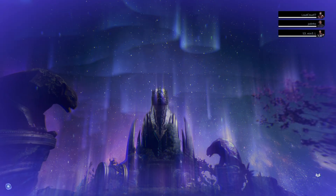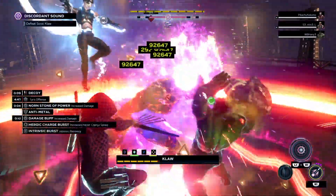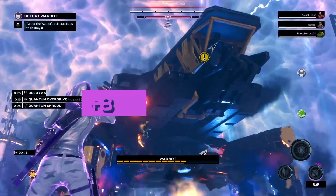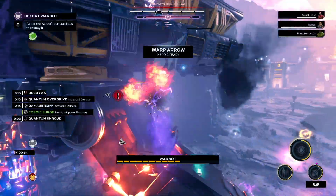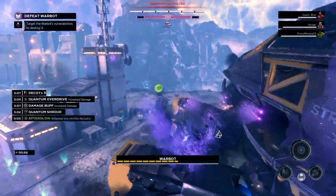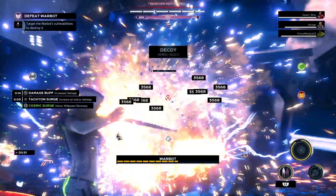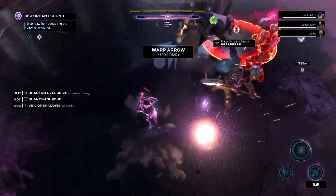Before we leave, one quick tip: make sure you enter your damage buff phase before claw begins to stomp. This way you get the 60% damage increase for the duration of the fight instead of at the end. Thanks for watching, have a great day!